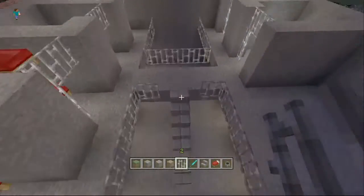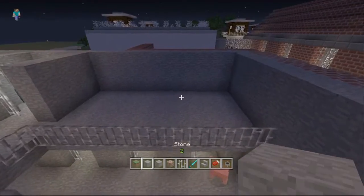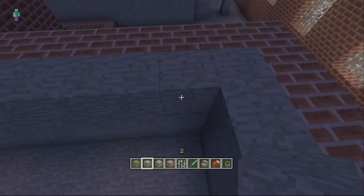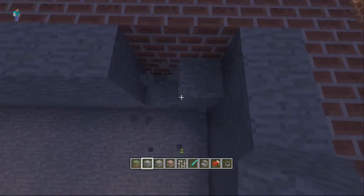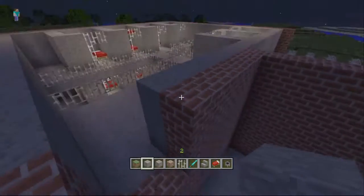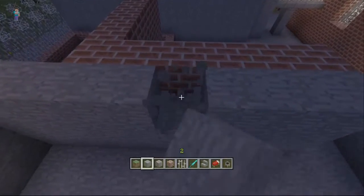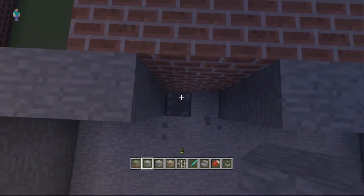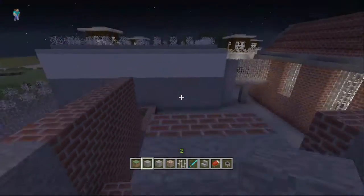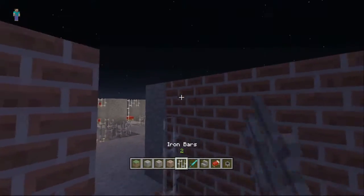We've left an area for the windows, and we could also have some tables and stuff up there as well. But for right now we'll leave that for between episodes. We want similar windows to C Block, so you'd have glass panes and fences in again, and then I think we had torches either side of the windows.